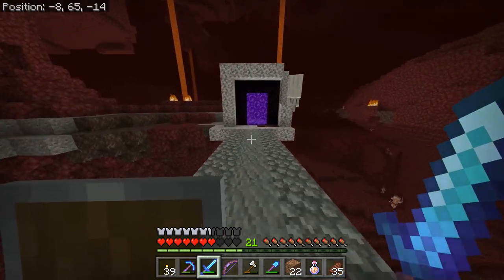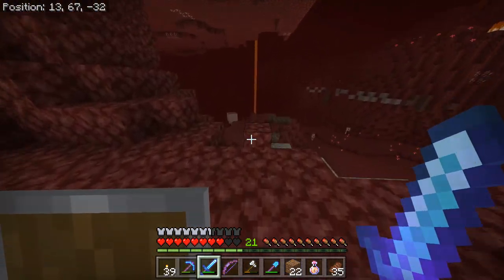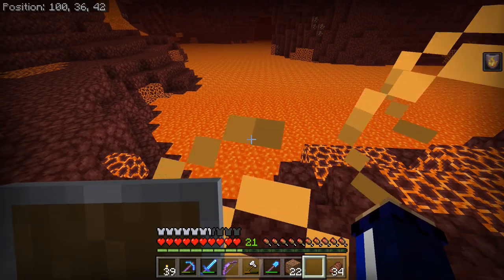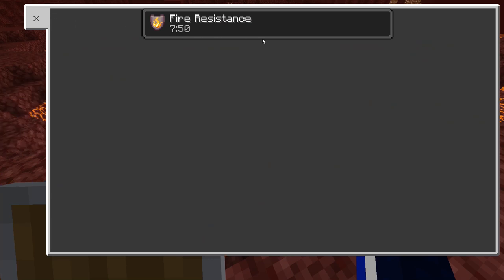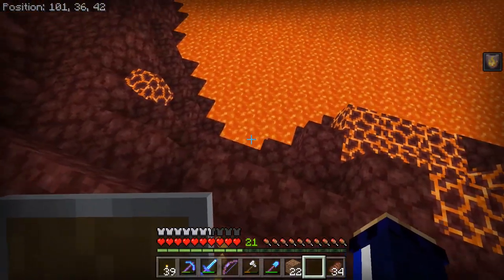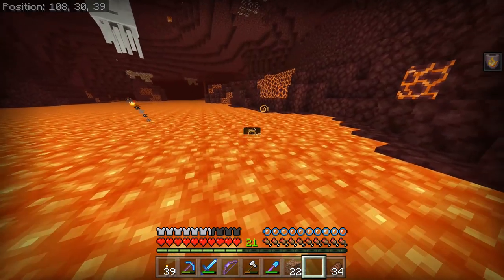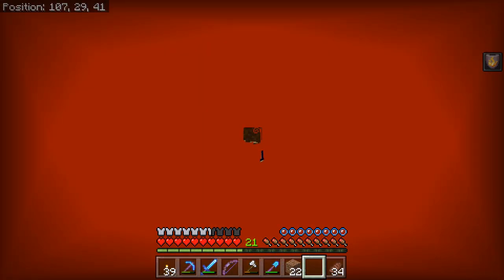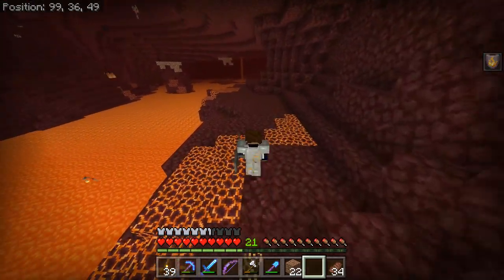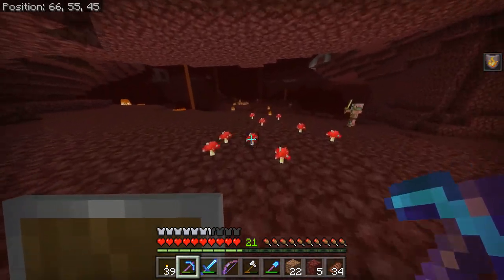Let's make it back to the nether portal, then go through to the other side and see if we can find a nice straightforward place to swim in lava where we're not also going to have to deal with ghasts. This little lava river seems as good a spot as any. Let's sip our fire resistance potion, make sure we've got that effect — I learned today that you can press Z to bring up the potions HUD. Let's go for a dip. I'll go for a swim around here — the ghasts are shooting at me, so that's not exactly ideal, but they won't be able to do all that much damage. That should be all we need to get the 'Staying Frosty' achievement for swimming in lava while you have the fire resistance potion in effect.